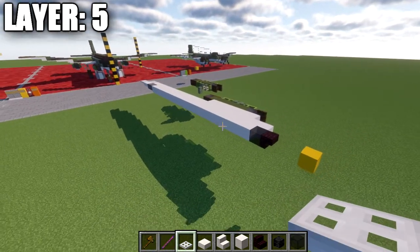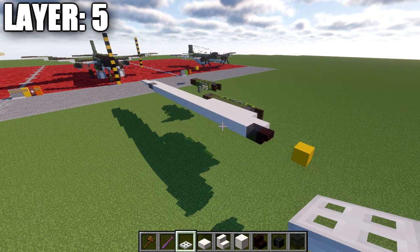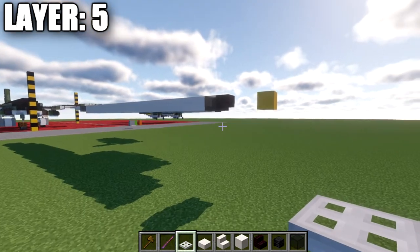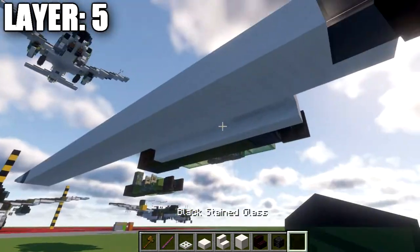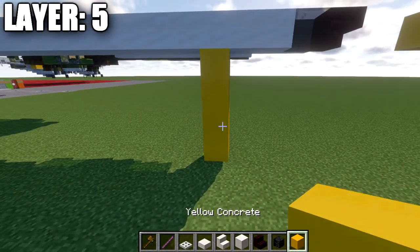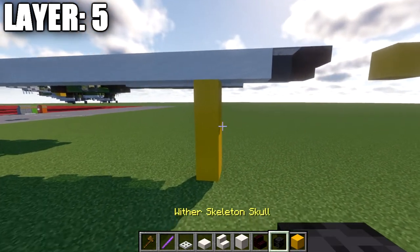A few things to mention if you're completely new to my aircraft tutorials: the way I structure these is half on camera, half off. I'm going to be building the entire center line of the aircraft on camera as well as the right side — it will be up to you to copy the right side over to the left side. This aircraft is completely symmetrical, so whatever we do on one side will be on the other, except for one thing on the wings, which we'll talk about later.